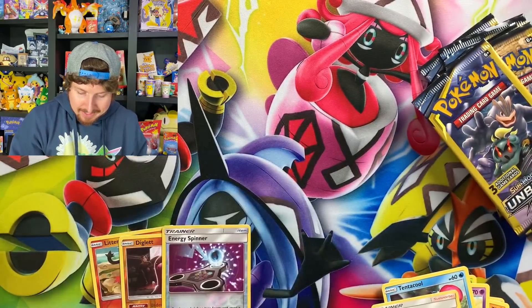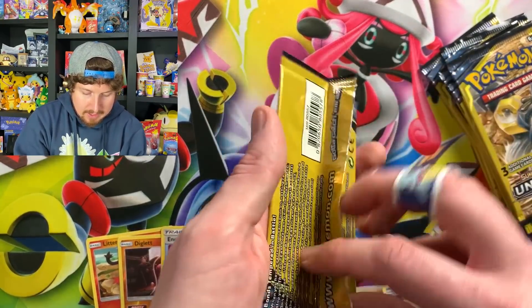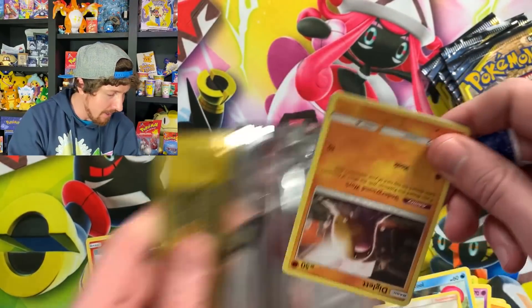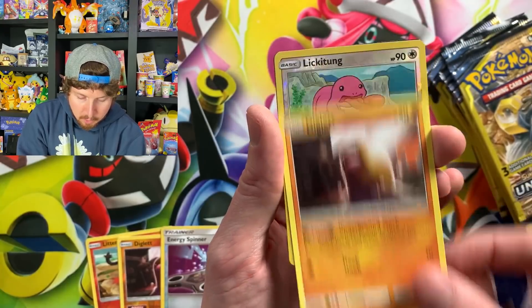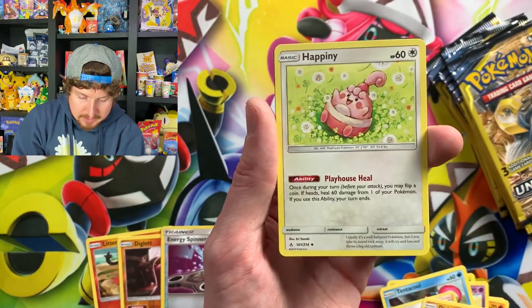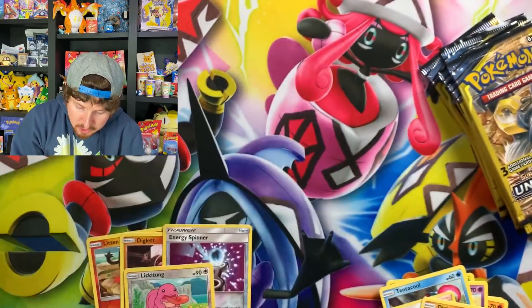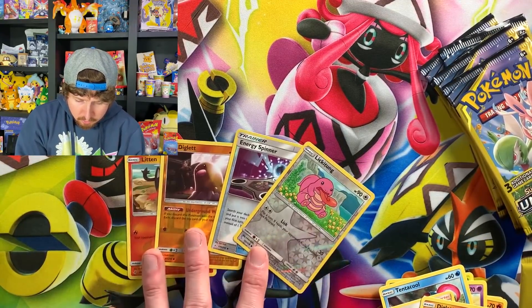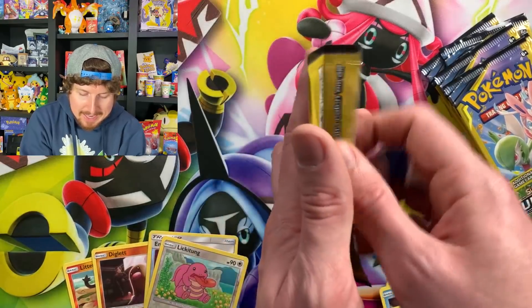Samson Oak. And there is the randomness card. We have a Lickitung reverse holo, and no ultra rare just yet — but honestly four reverse holos is not bad at all.